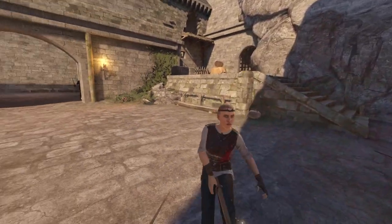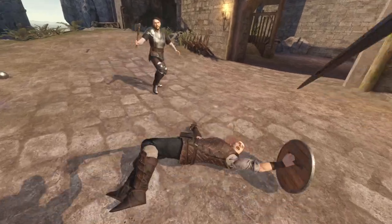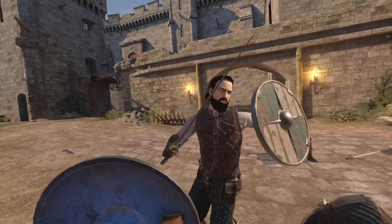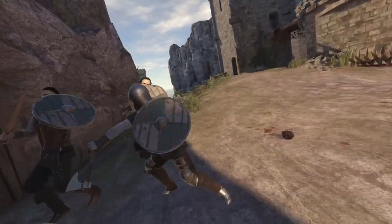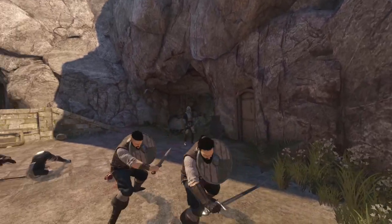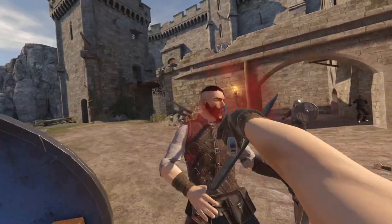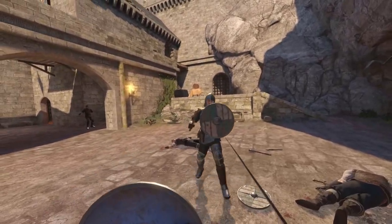Where did these guys come from? Oh my gosh, he came back alive! No, you ain't trying to kill me - that's a surrender. He's coming from everywhere now! Who else wants it? That guy - I'm coming for you, you stay right there. I'm gonna shield bash you!